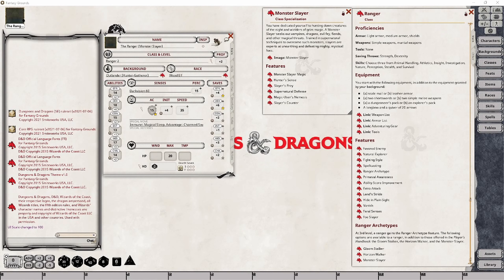A Monster Slayer is just what you might be thinking the class is. They are trained to handle creatures others might shy away from. Rangers of this class specialization have honed their abilities to better fight the most dangerous of foes, and in some cases remove the advantages those foes have over a typical character. They are designed to hit hard, hit fast, and take out their targets as fast as they possibly can, and as a result of this, it is one of the few classes outside of the monk class that can stack abilities to best suit the needs of the moment.